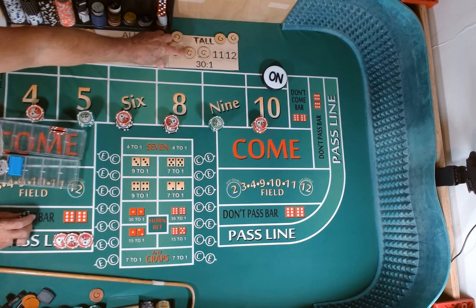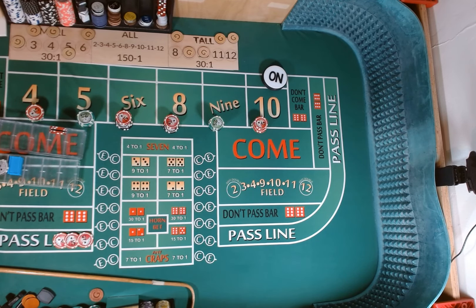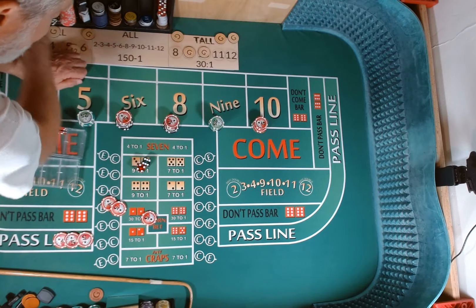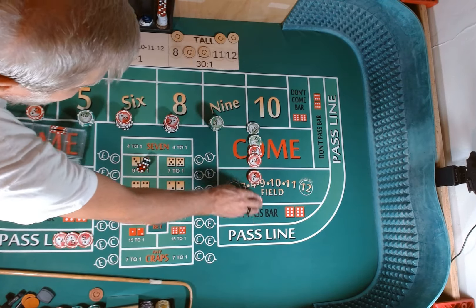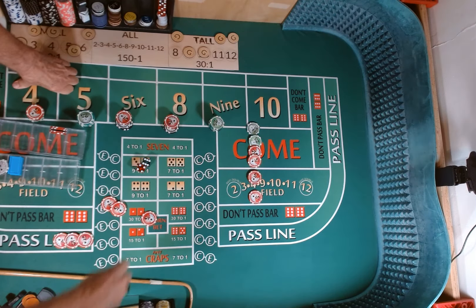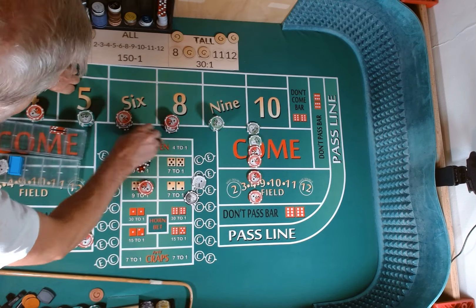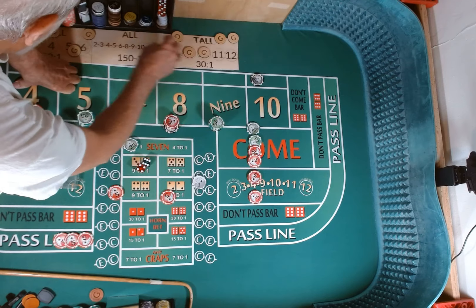Mark off the 9. Dice are out — 6-4-10. Point is made! Going to win $15 on the pass line, puck comes off. We have $75 on the 10, that's going to win $150, but cost me $4 vig. Putting a $5 crap check out there, lay the 10 for $100.